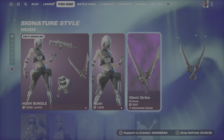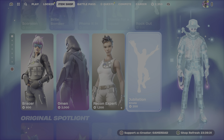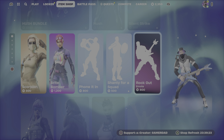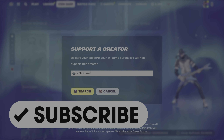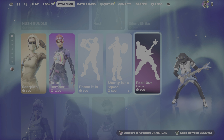In terms of my favorite additions, I definitely really like the Silent Strike Pickaxe — one of my favorite pickaxes as I was saying. I also like Scorpion, and Bright Bomber is kind of cool too. Comment down below — let me know what your favorite item is and if you're picking up anything from the shop tonight. Please drop a like on the video, hit that subscribe button, and don't forget to use my creator code in your Fortnite item shop — it is GamerDad. Thanks for your support, have a great evening, and until the next video, this is GamerDad, out.